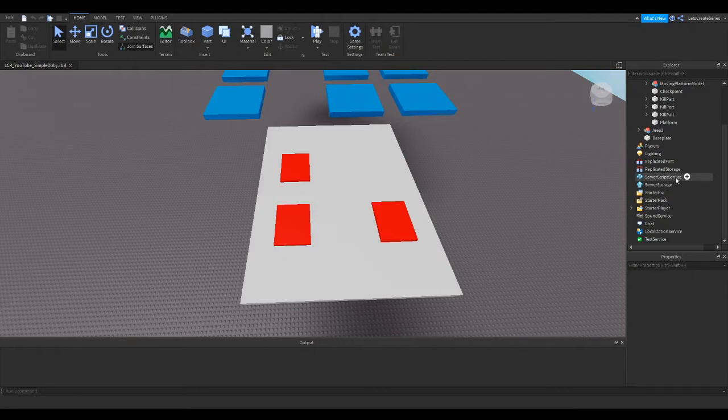Press the plus sign next to ServerScriptService and at the top you can search for Folder. If you don't see it, type 'folder' in the menu that appears at the top. Click that plus sign, you should see it, and then we'll add a folder. Now that the folder is added, we're going to rename it. I like to give it a meaningful name, so this folder will hold scripts that are behaviors — I'll call it 'behaviors'.